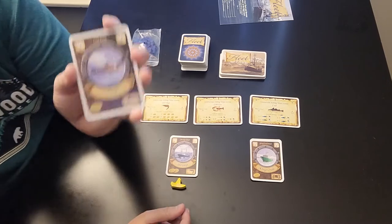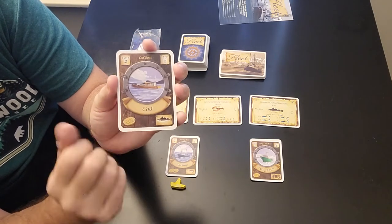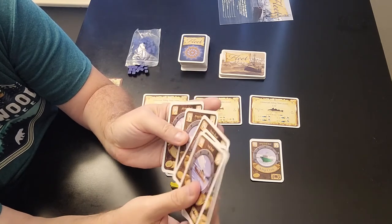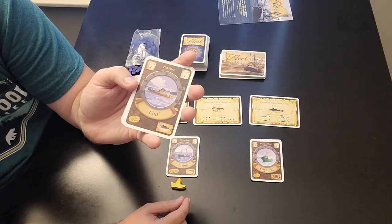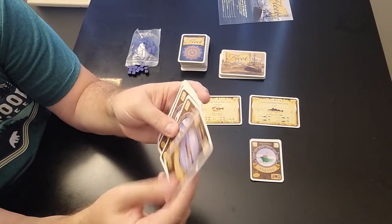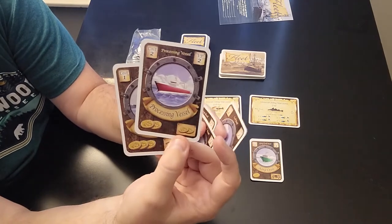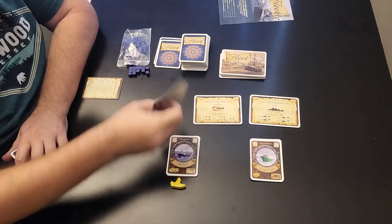These cards work for three different things. You see the gold coins on the bottom — this is your currency. To pay $5 for the shrimp license, he needs to spend five of these coins. Tuna is worth three coins, processing vessel two coins — those equal $5. There may be times you pay more because you do not get change. If something costs $4 and all you have is a three and a two, you'll pay five. So you want to manage your cards well. He's going to use the tuna and the processing vessel, placing them face down in the discard pile.